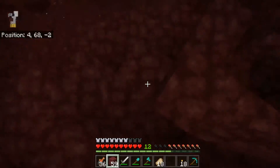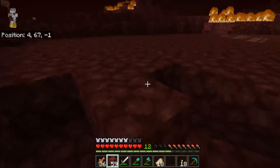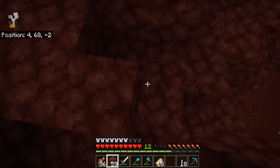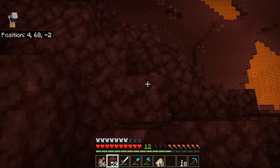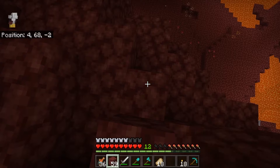First, you want to make sure that under the block that you're standing on, there needs to be one block in front of that. Like, right there.